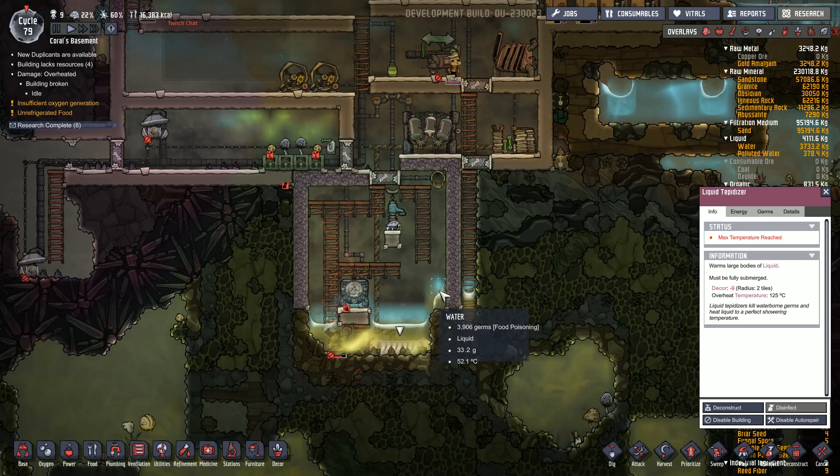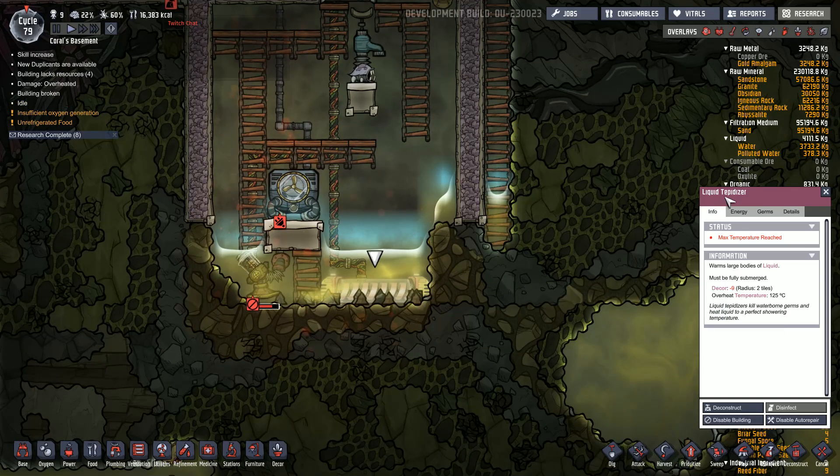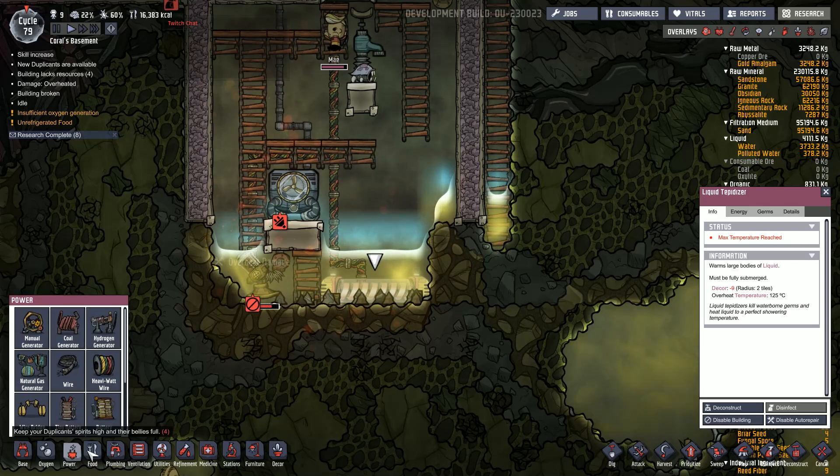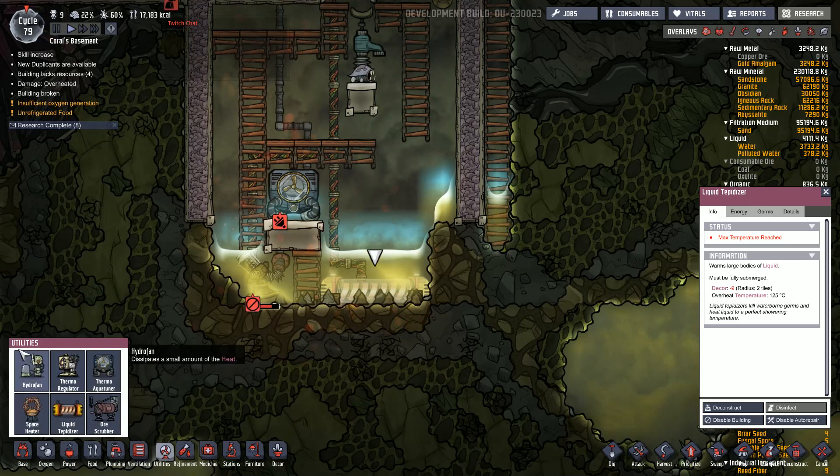The first machine you need to use is called the Liquid Tepidizer. This machine is located under the Utilities tab.